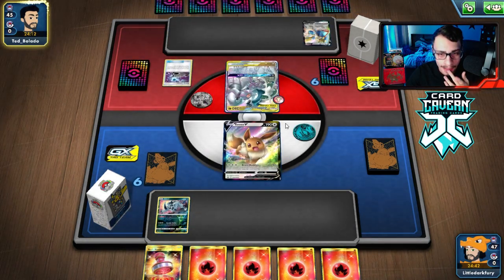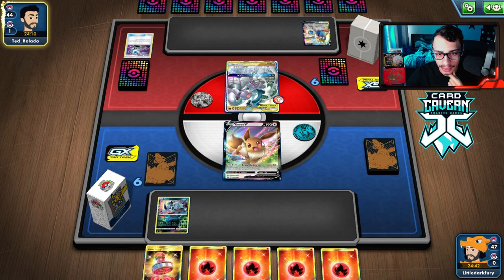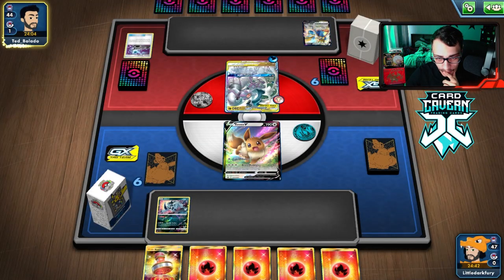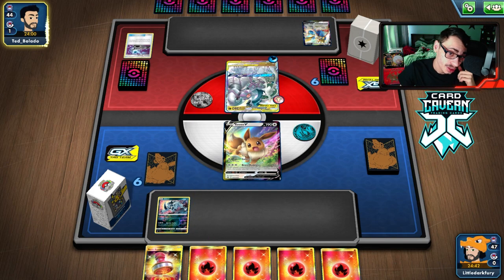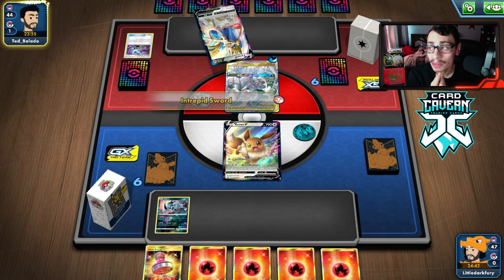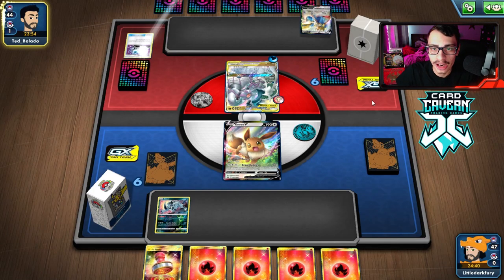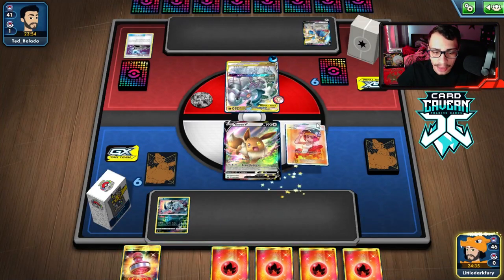We can try to block Ultimate Ray, which is what I think we have to go for here. We're probably going to need Powerful Energy because if they get a Big Charm on, we can't two-shot them. ADP might be one of our worst matchups. They're getting Energy on the Zacian — now they're one Energy away. Good old ADP, definitely fair and balanced. We do get a Welder, so we can actually hit them here instead of Collecting. That was a really good top deck.